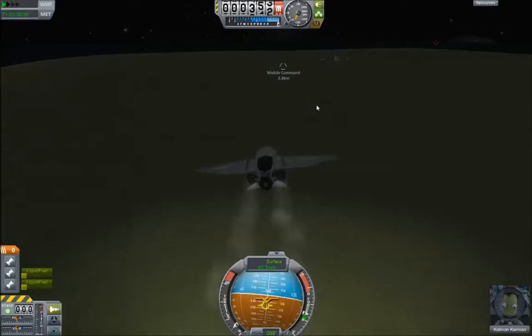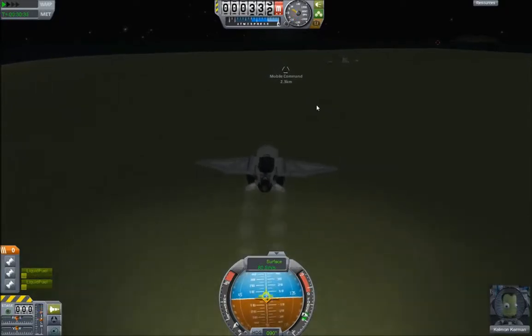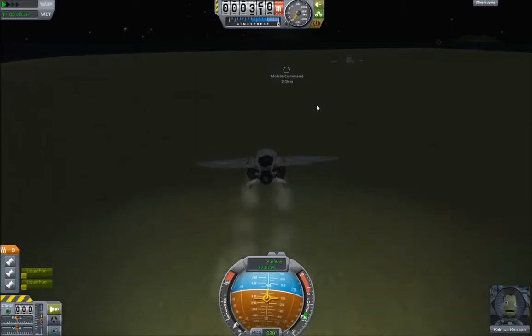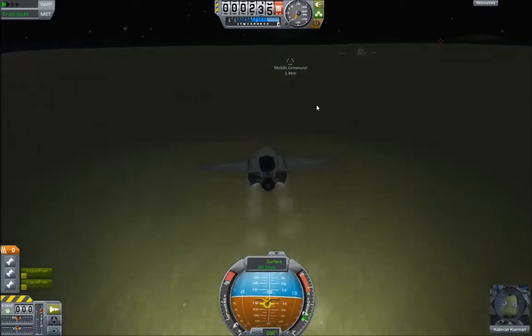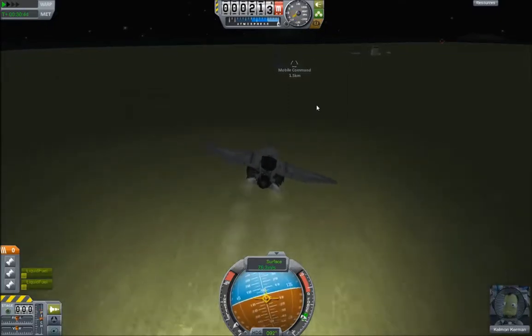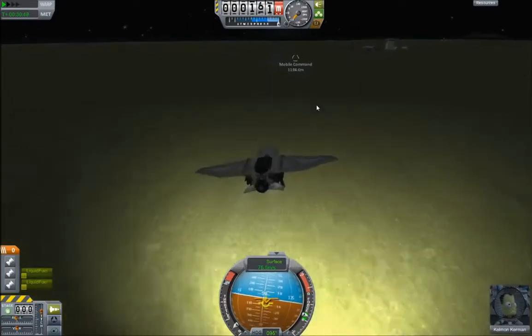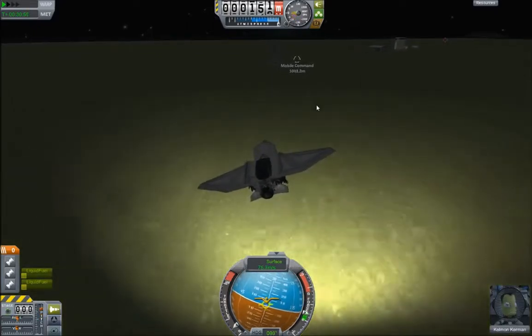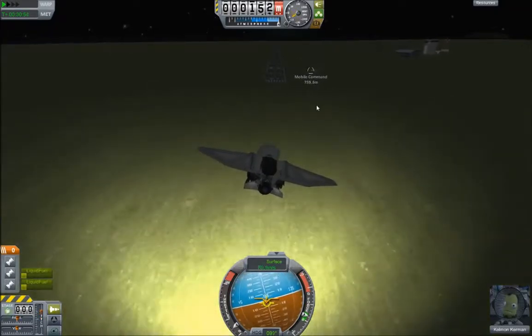Oh, there's the lights. It's perhaps a little bit nose heavy, but other than that it's pretty well balanced. I've not tried doing any major manoeuvres with it. I might buzz the tower once I've successfully landed. Coming in — yeah, the lights haven't appeared. I know they're there. Maybe these don't produce light.